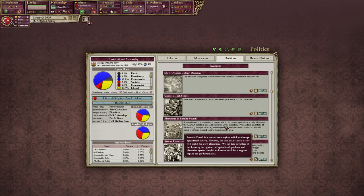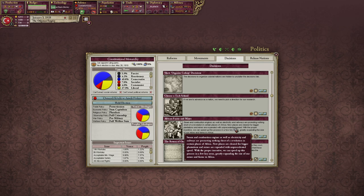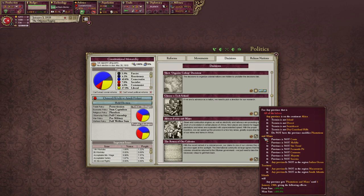Plantations in Rwanda-Rundi - it's a mountainous region which can hamper agricultural activity. However, the mountain climate is also well suited for a few plantations. We can take advantage of this by using the right mix of agricultural products and plantation system, coupled with native workforce to greatly expand the production area. African farms and mines - steam and combustion engines, as well as electricity and railways, are promoting nothing short of a revolution in certain places of Africa. New places are cleared for bigger plantations, and mines are expanded with unprecedented speed.